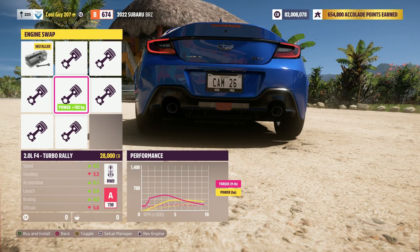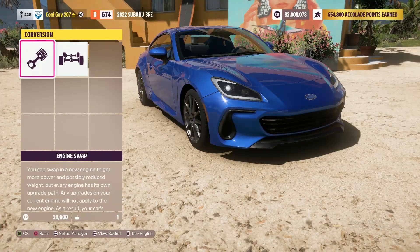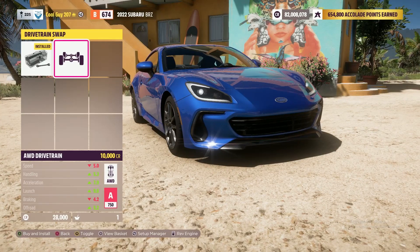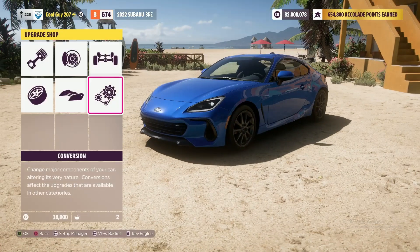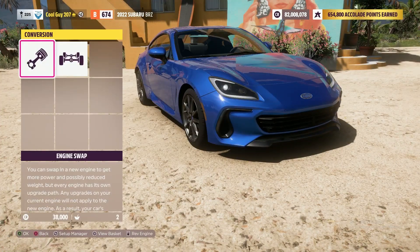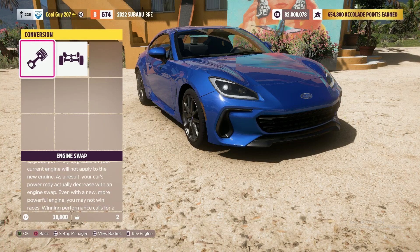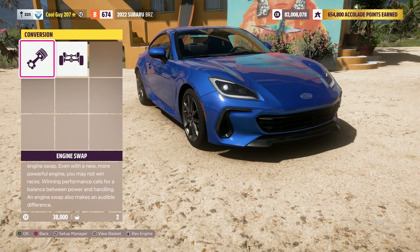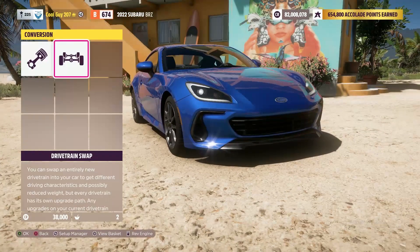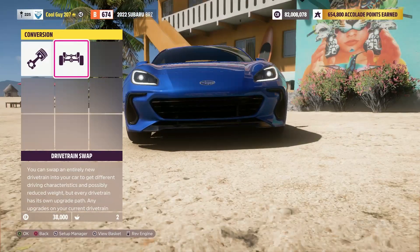I like the deeper pitch of the normal 2.0 flat 4, but I'm going to do the turbo rally. I know that I said in one of my past videos that the Subaru BRZ is probably going to have the same upgrades — like cosmetics and body kit — as the GR86. I've been mistaken. There is no body kit for the BRZ. No body kit. The GR86 gets that crazy rocket bunny kit.